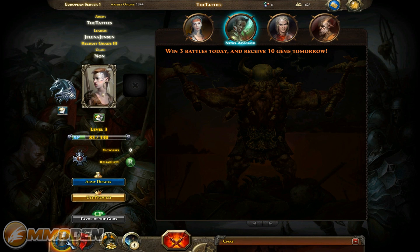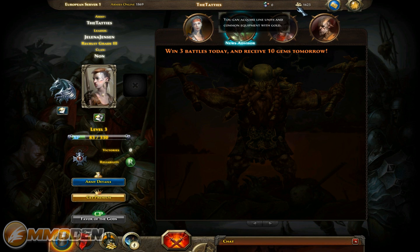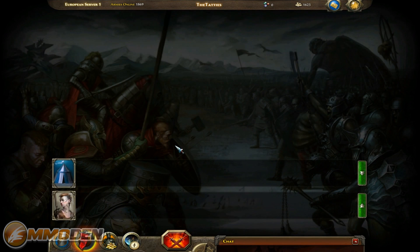Right now we're in my advisors. I've got the news advisor which says win three battles today and receive 10 gems tomorrow. It's nice that they have this system where you can do things to actually earn gems, which is the premium currency of the game. As you complete quests and take part in battles, you're going to earn line units or gold. You'll be able to use that gold to equip your characters or units.